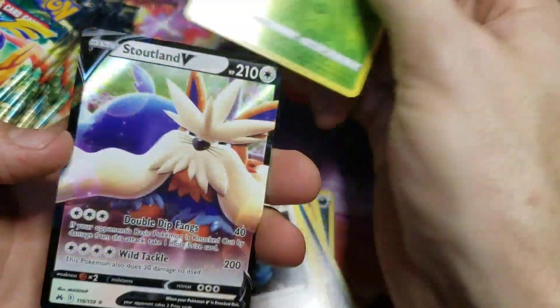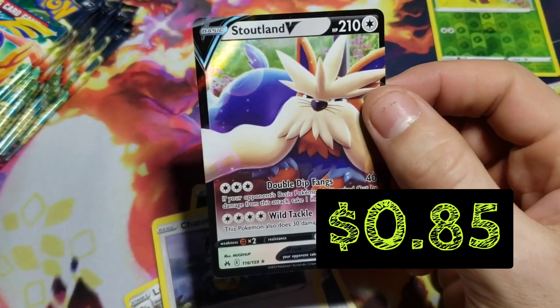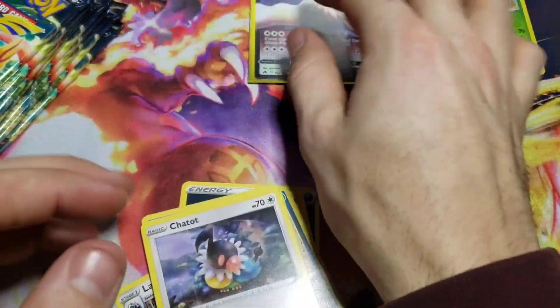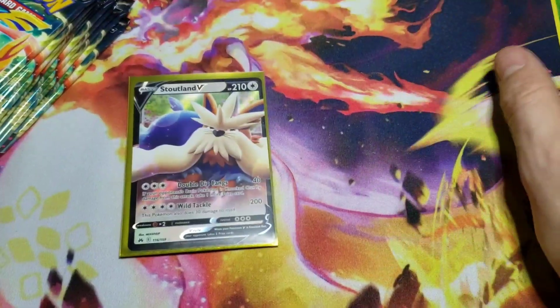We have a reverse Sunkern and we're starting right out with a Stoutland V — very nice! Definitely can't get upset about that. We haven't opened very many packs so a lot of these V's are going to be new to me, and maybe new to you guys too.